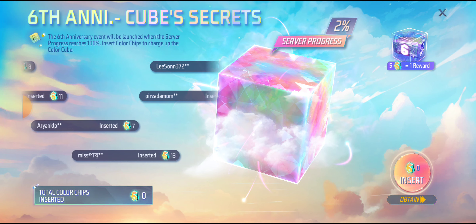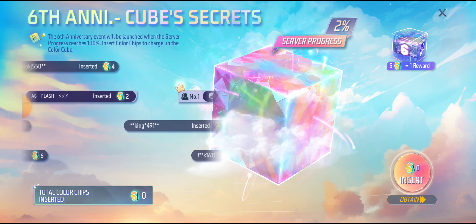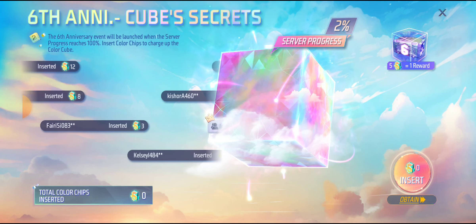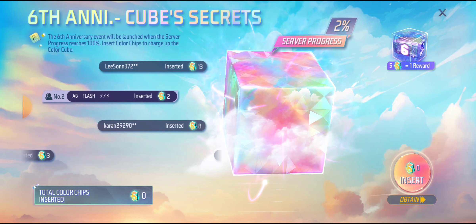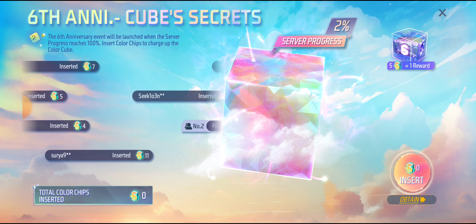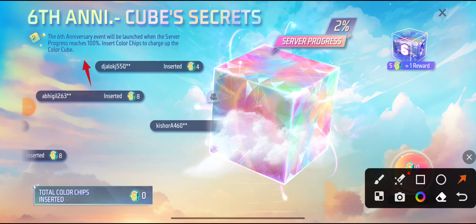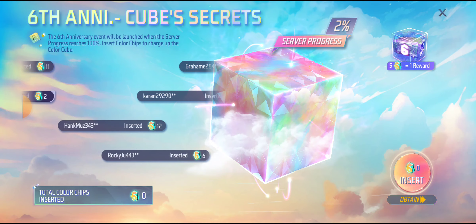As you are collecting, everything will be updated. Don't think that things are missing — everything is being collected because the system is feeding all data here. So two things can happen: either there is a timing issue in displaying the chips, or this can happen — once the server progress reaches 100%, you will see everything updated. Here it is clearly mentioned that the 6th anniversary event will be launched when the server progress reaches 100%. Insert color chips to charge up the color cube.